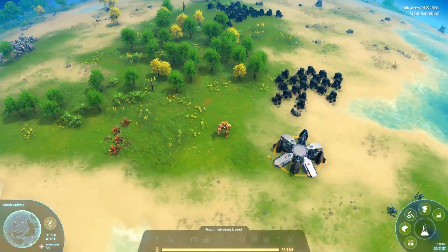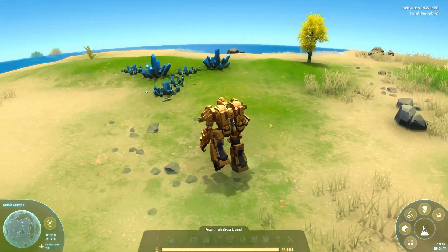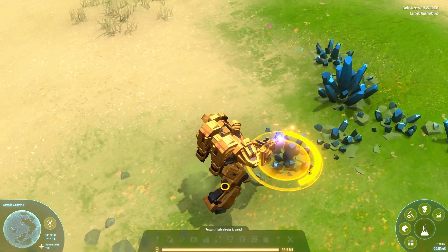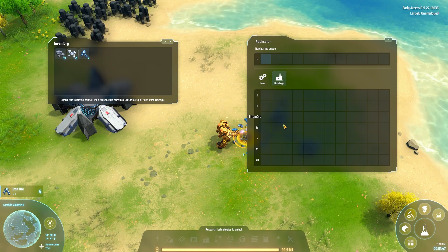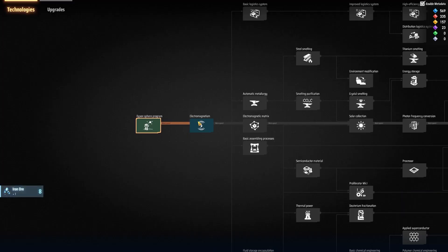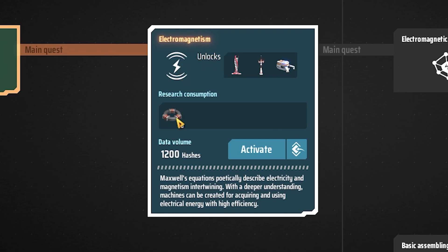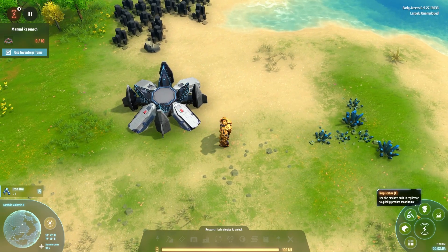We need to go ahead and start teching our way up — we can't build anything at present. We know nothing. We are Jonathan of the Snow. So let's go ahead and right-click on some iron, dig it up. The first research, Electromagnetism, requires us to produce and consume 10 magnetic coils. It'll give us a wind turbine, a power pole, and a mining unit. In order to make magnetic coils, we can mouse over them — there's a tooltip for everything.